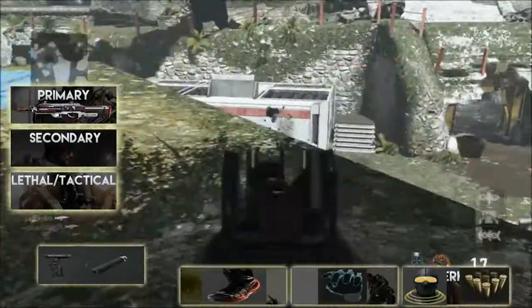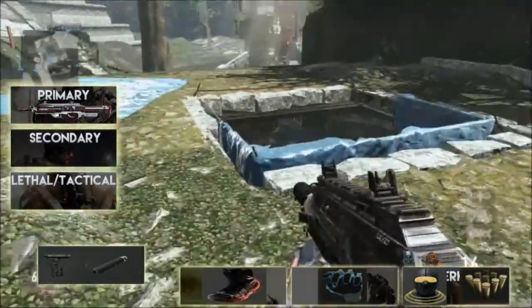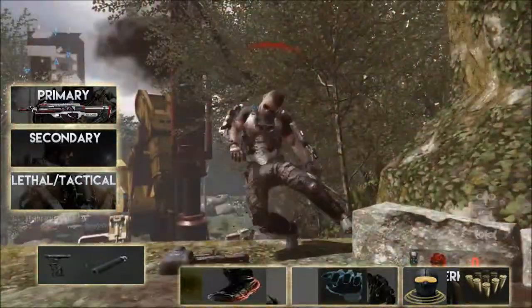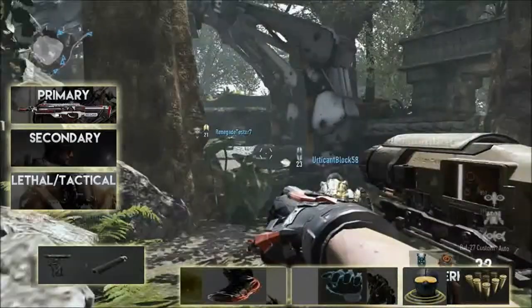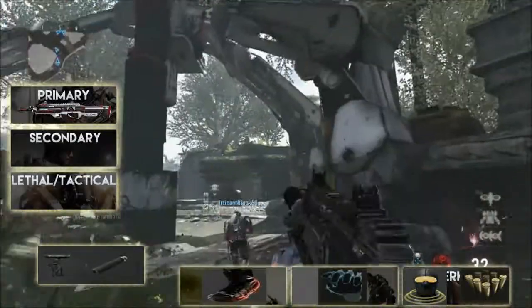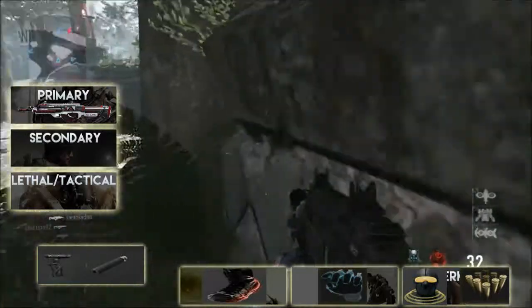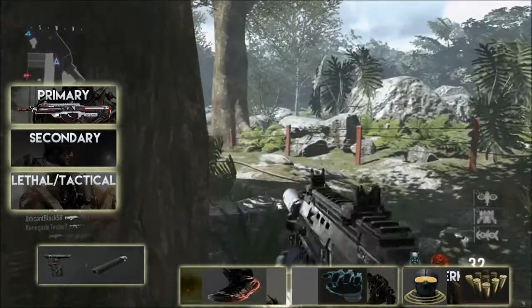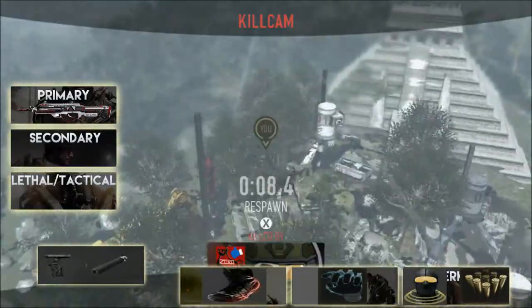Scavenger is just a habit for me — I've always used it, always have, always will. The last thing I want is to run out of ammo. For the Exo Ability, I run the XO Stim on this class. It helps me regenerate my health quicker. If I get into a sticky situation I can go prone or crouch somewhere, give myself that energy boost, and get straight back into the fight.